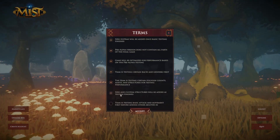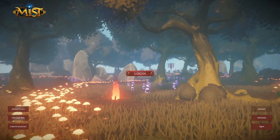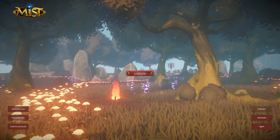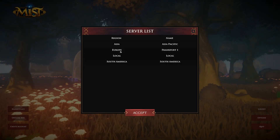Before you begin, you have to read these terms and accept. Here's the login button and underneath it, there's a server selection. You can select the server that is closest to you.